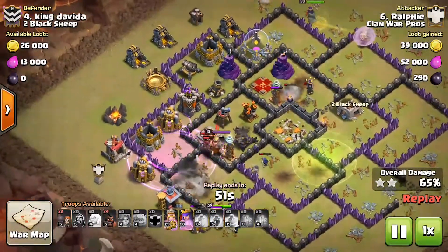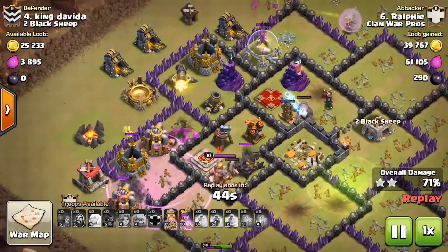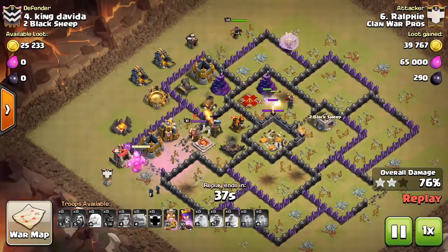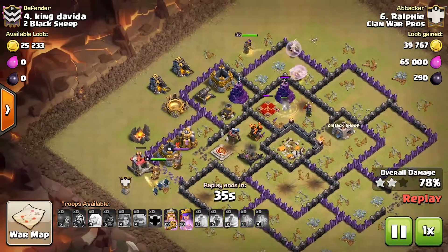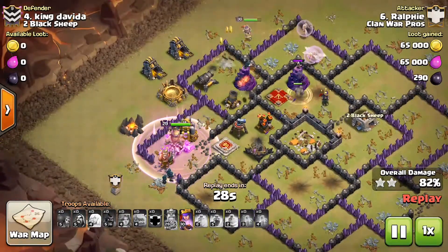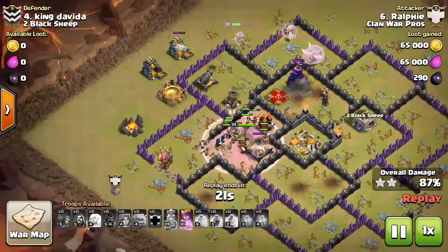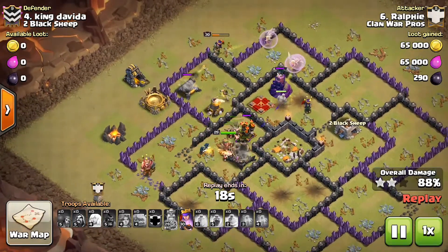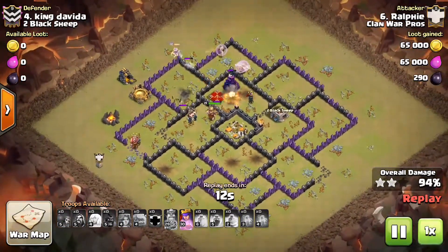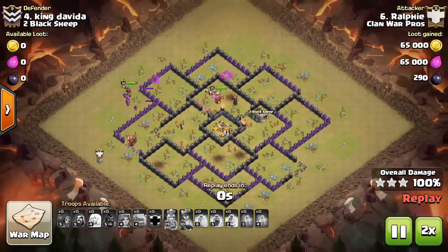The Golem is soaking all the damage from the core as he surgically deploys the Hogs on the bottom section. The Queen is still full health, the King is also full health, both abilities still up. He activates the King's ability to push him through that compartment and soak damage from the core. Only two more defenses left — he activates the Queen's ability and finishes for another three-star. Very good attack, Ralphie.